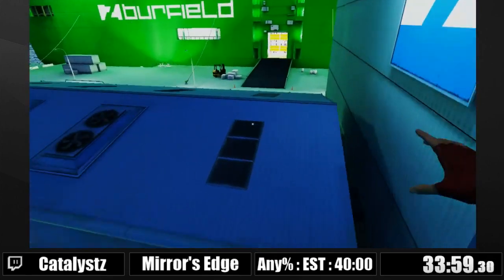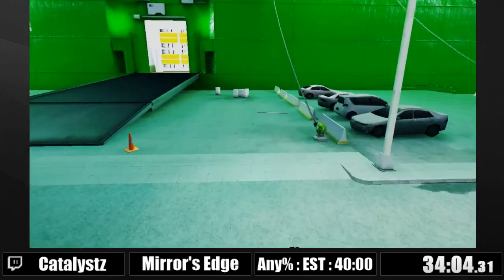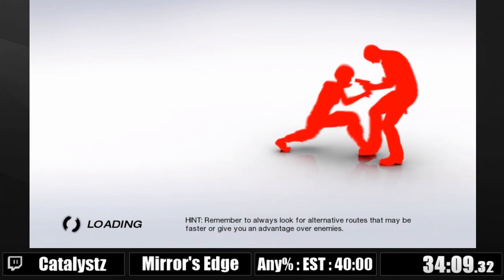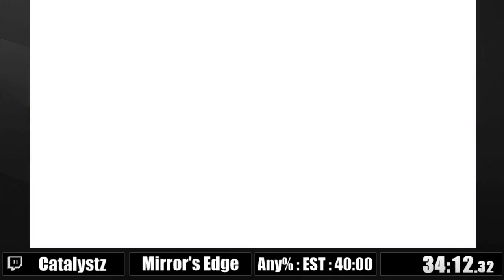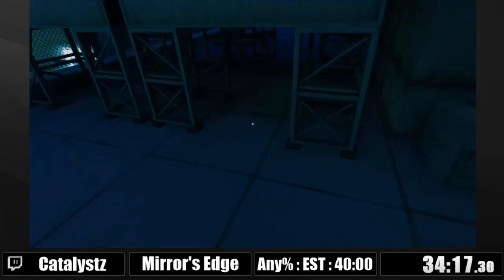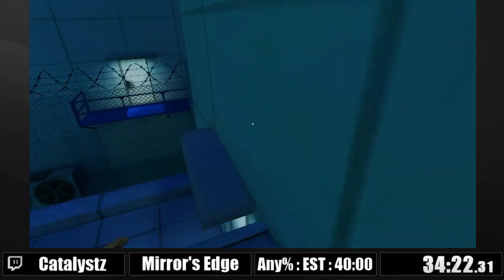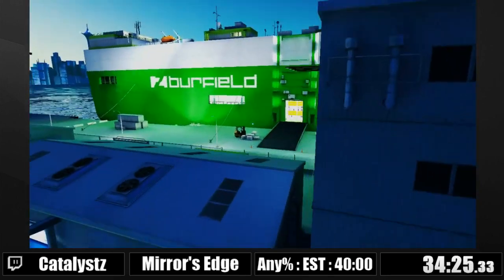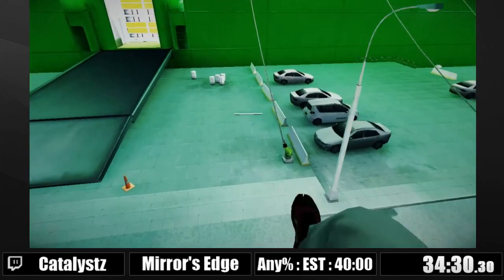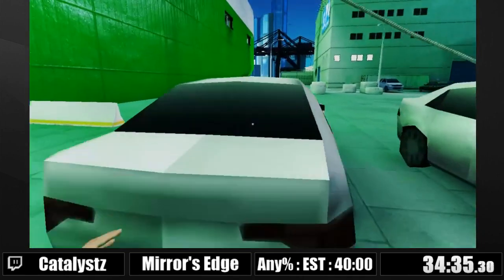There's that big-ass boat right there. You're supposed to enter it and there's a lot of stuff that you need to do — there are assassins you need to kick off, basically a lot of stuff on that boat. But I just get out of bounds with these two little kick glitches. These very solid cars — I like them, solid performance.